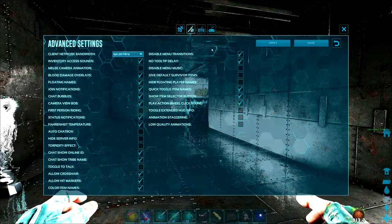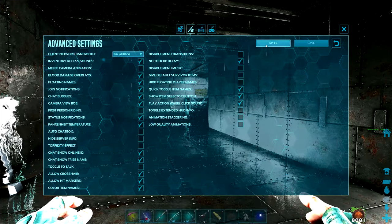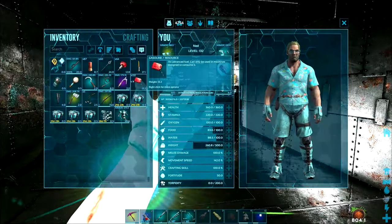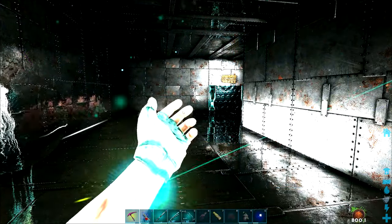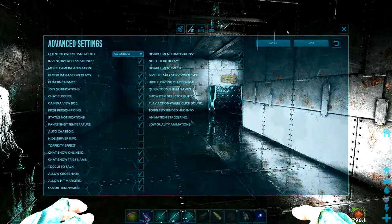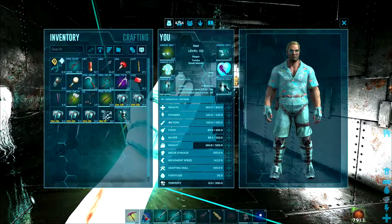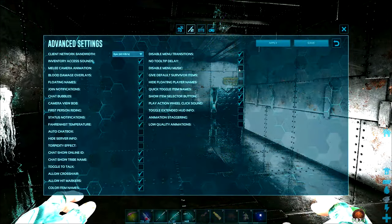Tip number 9 is how to disable menu transitions and tooltip delay. Disabling menu transitions — by default it's off — makes your menus transition slowly rather than popping up immediately. If I turn this on, the inventory immediately pops up with no delay and no transition. I definitely recommend having this on just to make things a little bit more fast-paced.